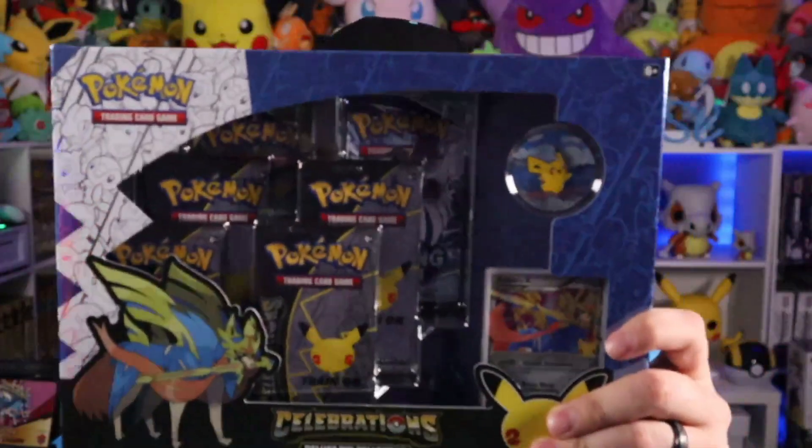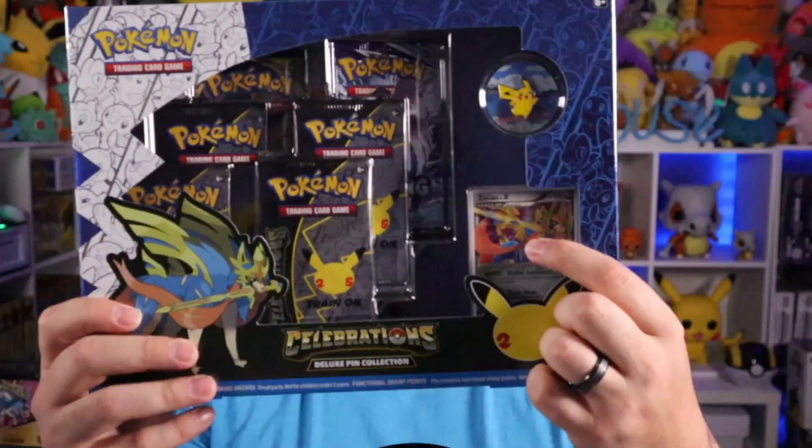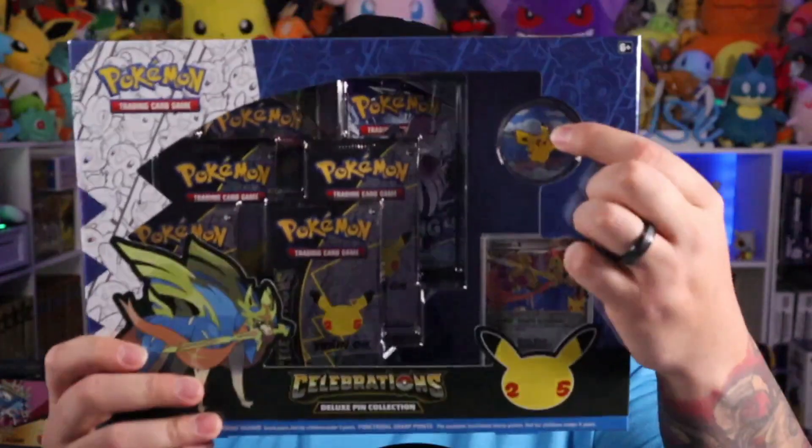I know the real reason why you guys are still sticking around — you want the entry details for that Zacian box. Here they are. Thank you guys so much for sticking tuned to the end of today's video. I love giving back to my Pokemon TCG subscribers here on TCG Funhouse. We've been doing monthly giveaways for a very, very long time here on the channel, and we're going to continue to do that. We're giving away an amazing Pokemon TCG Celebrations 25th Anniversary Zacian Pin Collection — four Celebrations Booster Packs, one Chilling Rain Pack, one Vivid Voltage Pack, and the beautiful Zacian Level X card.